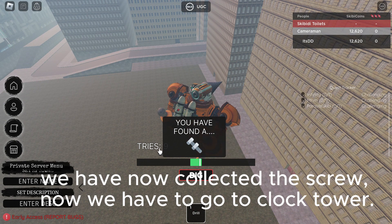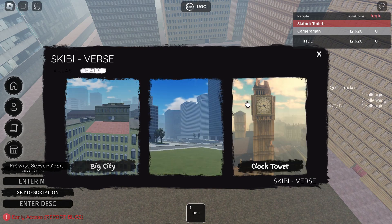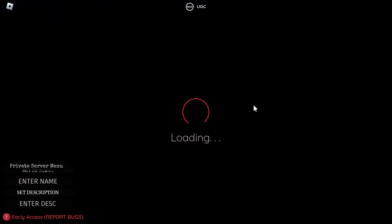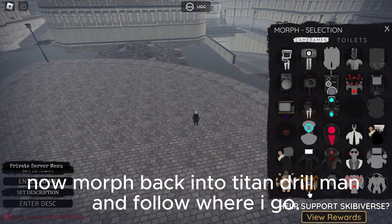Now we have to go to Clock Tower. Now morph back into Titan Drill Man and follow where I go.